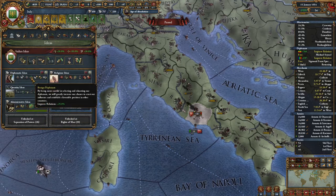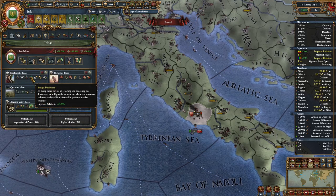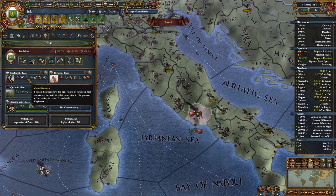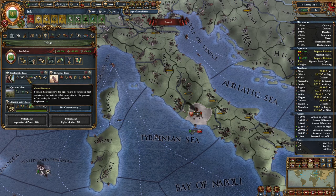So not only does this allow you to expand more quickly, but it allows you to basically stay alive by improving relations with nations who hate you.